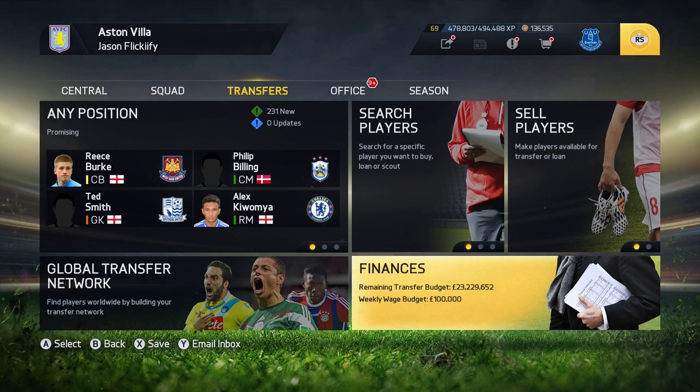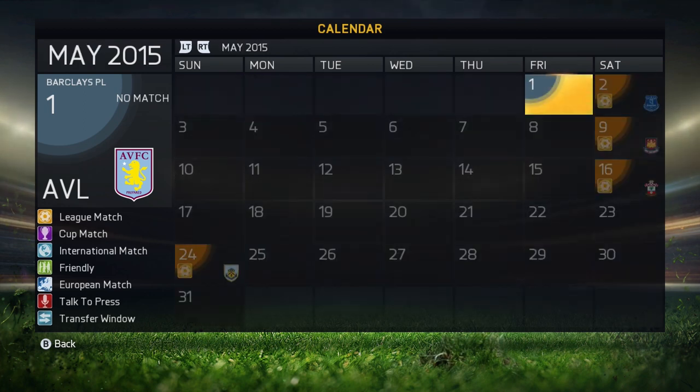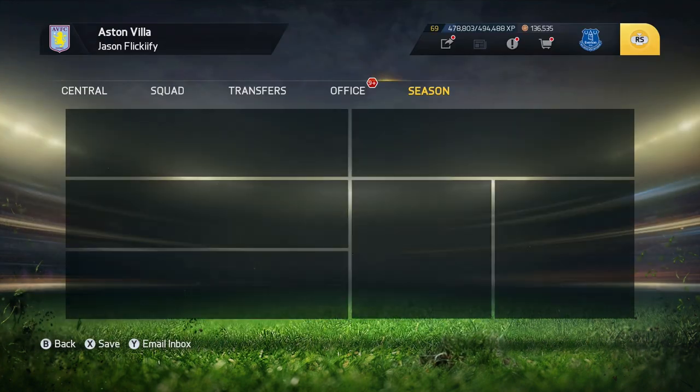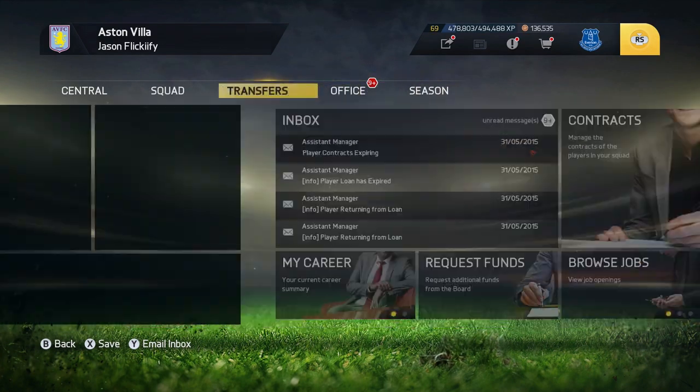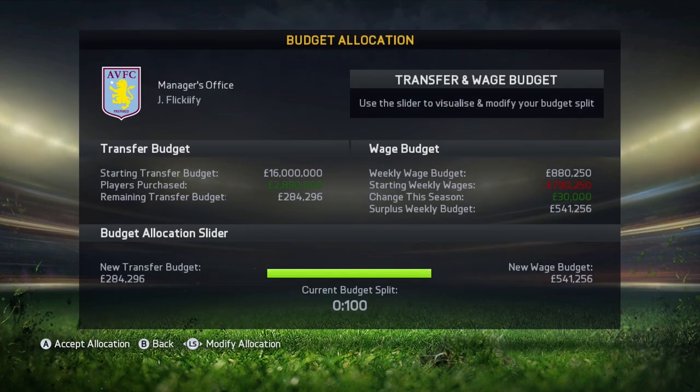Let's get into the specifics. As you can see, I've jumped ahead to June 2015 and played all my matches for this season. Now what you're gonna want to do is go over to your transfers tab and change your budget allocation so that all of your budget goes toward your wages. You can do that by sliding it over — I'm gonna go ahead and do 1 to 99, so we have a little bit of a transfer budget, then accept that allocation.